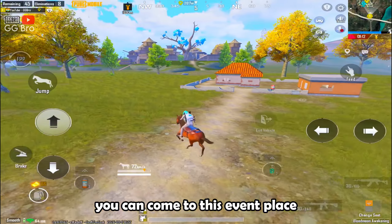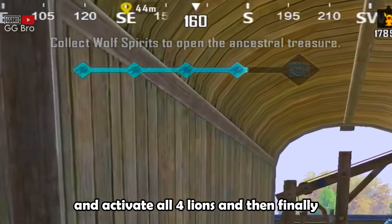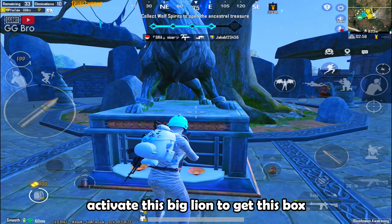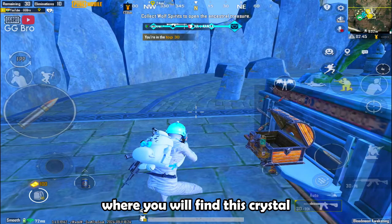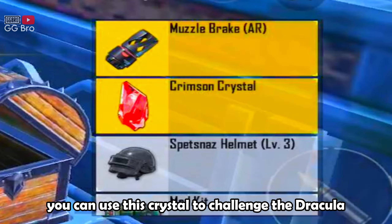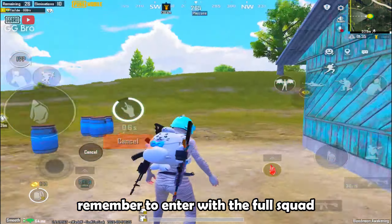You can come to this event place and activate all four lions, and then finally activate this big lion to get a box where you will find a crystal. You can use this crystal to challenge Dracula. Remember to enter with the full squad.